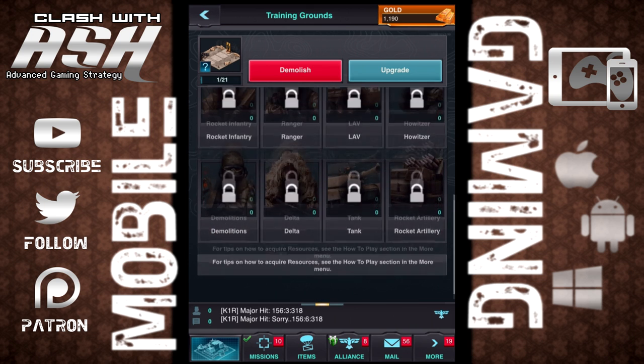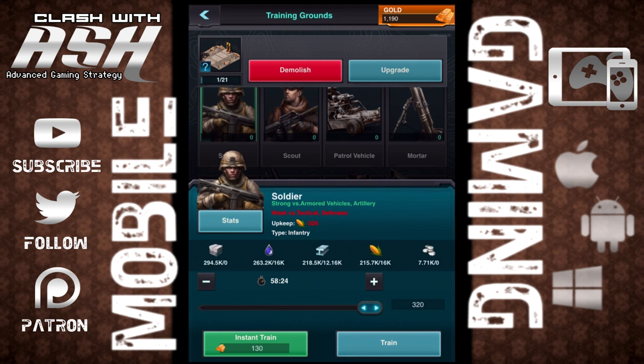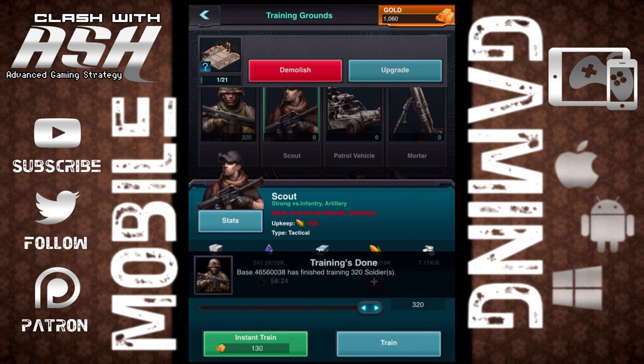Go to your training grounds — then you can go ahead and see all your troops. There's tier 1, tier 2, tier 3, and tier 4 troops. We're going to be using tier 1 troops because that's all we have unlocked right now. But there are a lot of troops in the game that you can choose from.